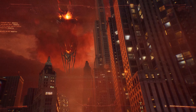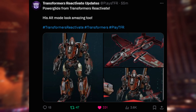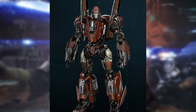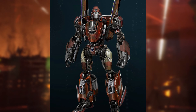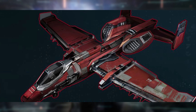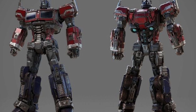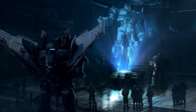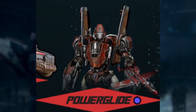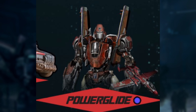We have just received a brand new look at some character renders of Power Glide from Transformers Reactivate. This comes from Transformers Reactivate Updates on Twitter. We can very clearly see a very accurate and faithful adaptation of Power Glide's iconic design from other Transformers media. We can also see a new look at his alt mode, which also looks very accurate. I love the colors and the battle damage of some of these characters. We also get a brand new image of Power Glide's model, his alt mode, and also Ironhide's alt mode on the side of the image.